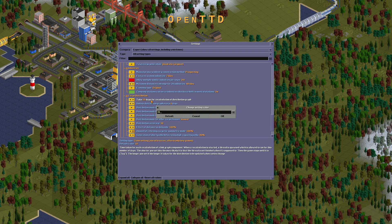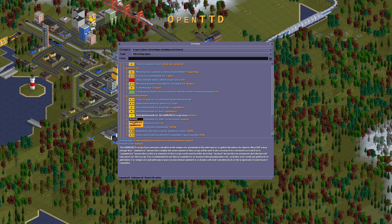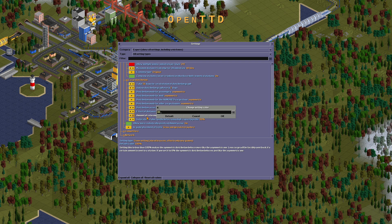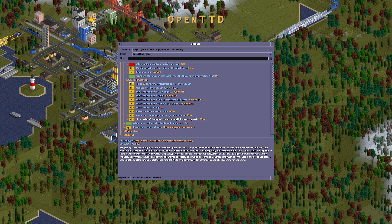Cargo distribution: 31. Update every seven days. Distribution should be asymmetric. Accuracy: 12. Demand in industries: 80. Saturation: 80. It should be 80 as much as possible.